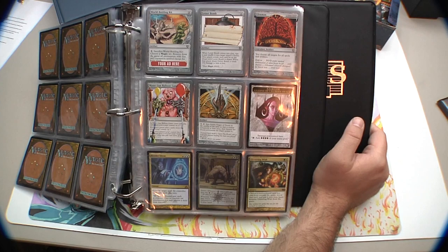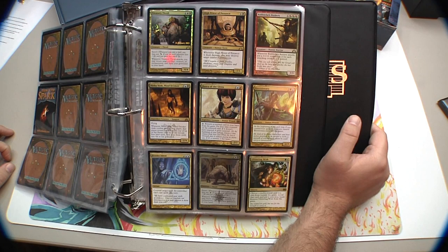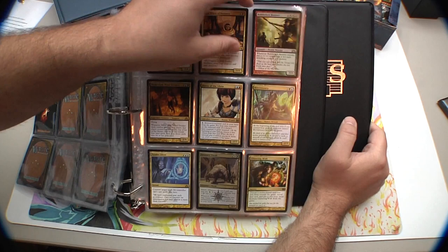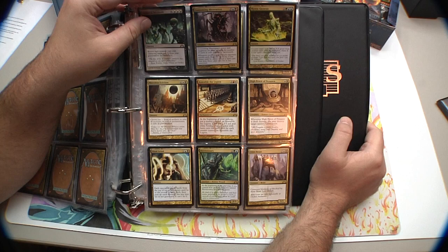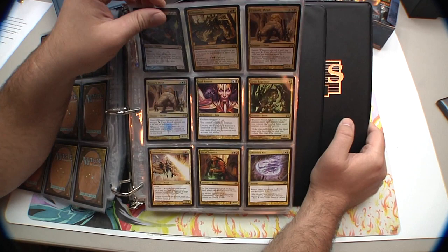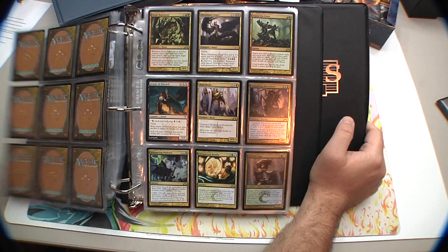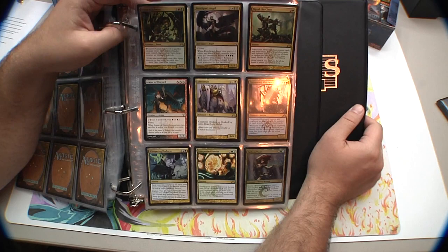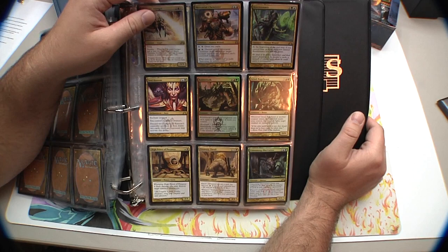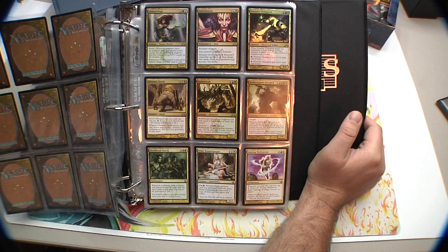Moving into multicolors: Treasury Thrall promo, High Priest of Penance, Bane Alley Broker, Murmur Vosk, Borborygmos Enraged, Bio Visionary, Render Silent, Glittering Wish, Consuming Aberration, Mystic Genesis, Merciless Eviction, Assemble the Legion, Mind Grind, Alms Beast, Nightmail Specter, Rubblebelt Raiders, Soul Ransom foil, Gruul Ragebeast, Firemane Avenger, Sire of Insanity, Obzedat's Aid, Whispering Madness, Unexpected Results, Fathom Mage, and more Bio Visionary, Soul Ransom, Gruul Ragebeast.